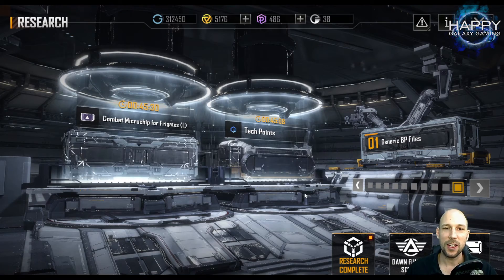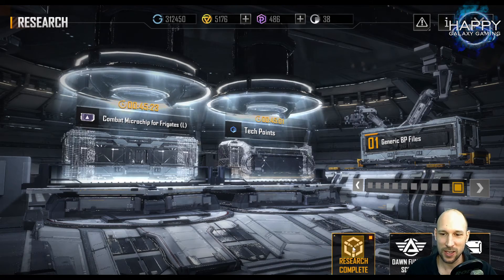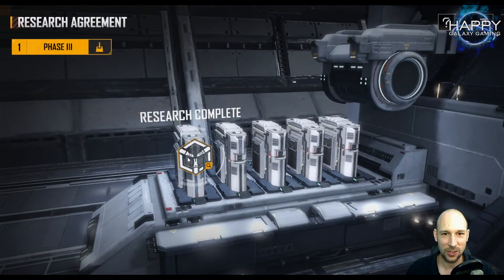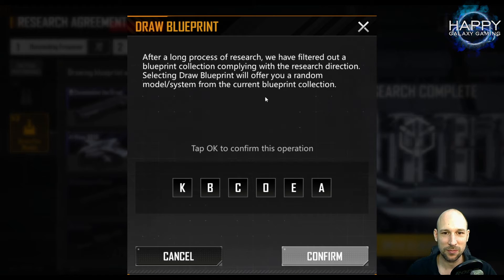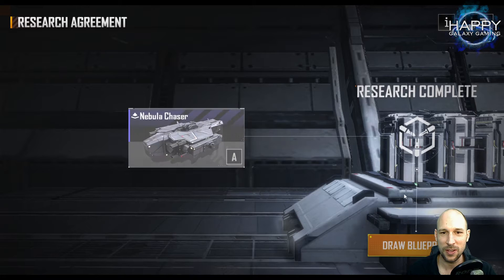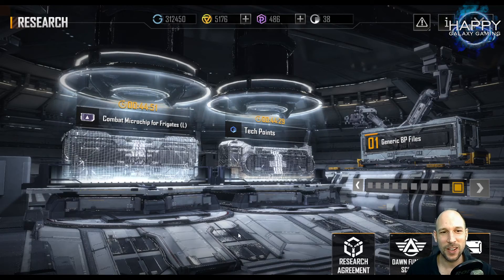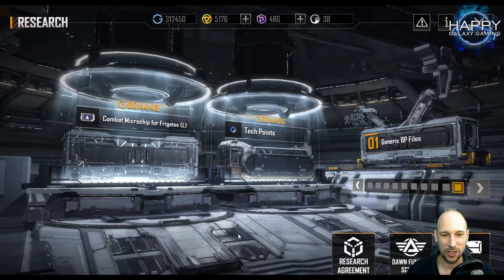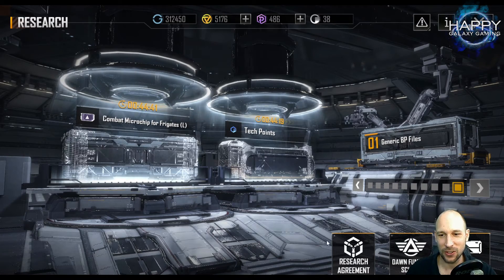All fingers crossed - let's hope to not get another Nebula Chaser. The research is complete, we can take a look. We have to click 'Draw Blueprint' - let's draw it. We have to press O and K and then confirm it. Oh, come on - it's a Nebula Chaser A! 14 days, two weeks, for five tech points of the Nebula Chaser. That was the worst case scenario - the absolute worst I could get out of this research agreement.